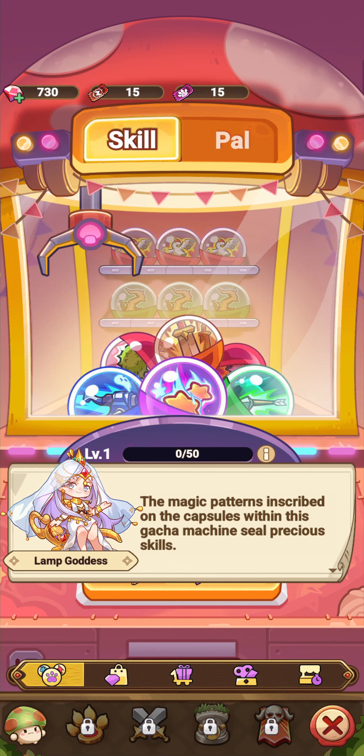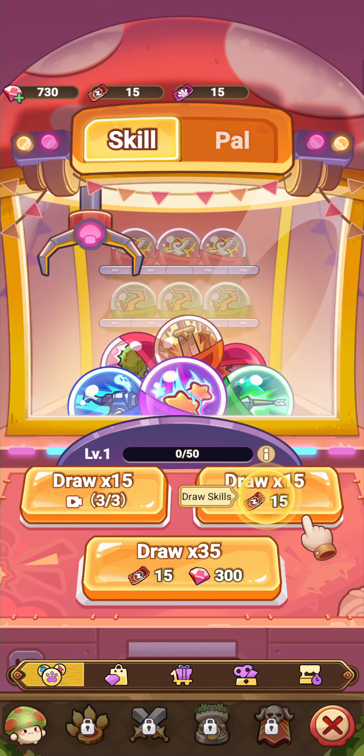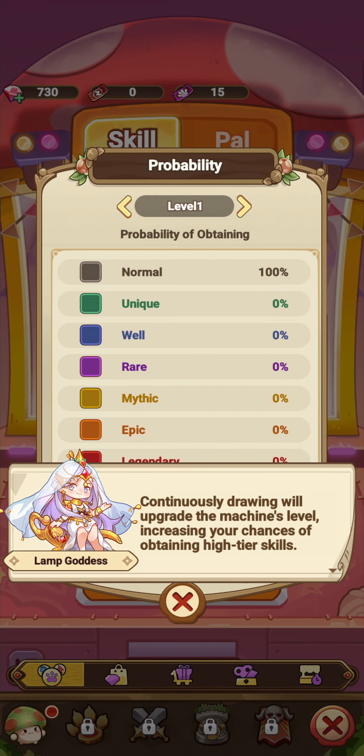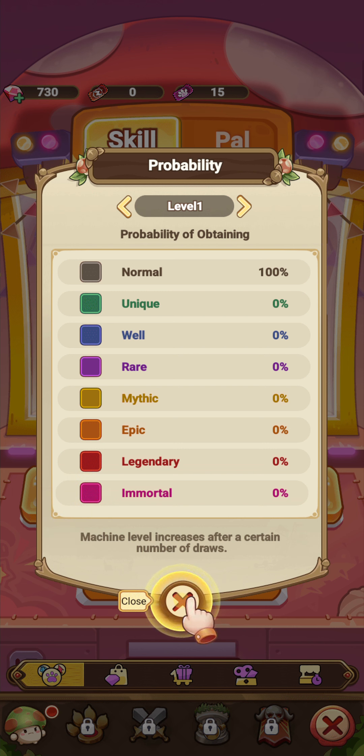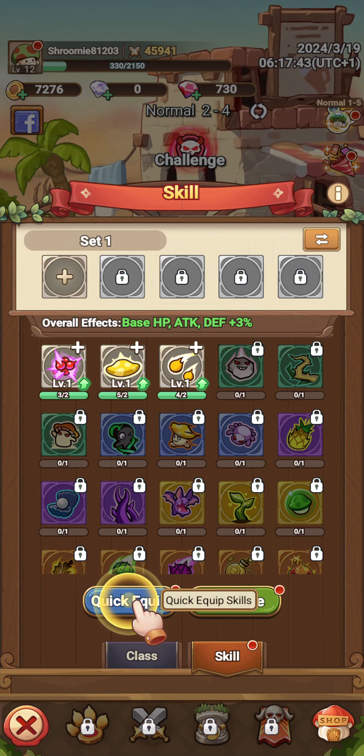Okay, the magic patterns inscribed on the capsules — this is like a gacha machine that seals precious skills. Thank you, lamp goddess. You spend skill coupons or diamonds to open a capsule and gain a skill. So we press this — wait a minute, hold on.